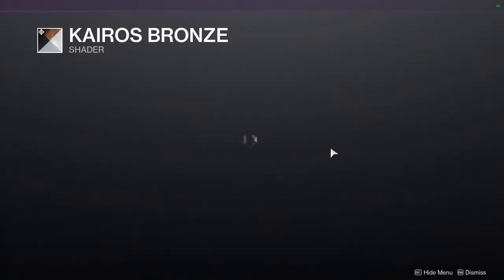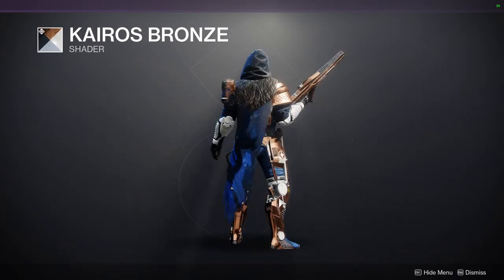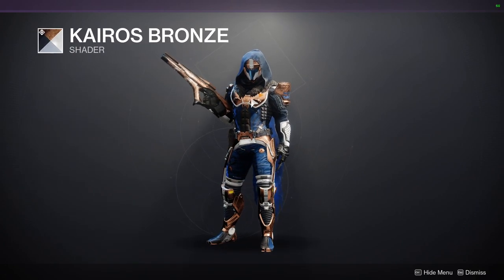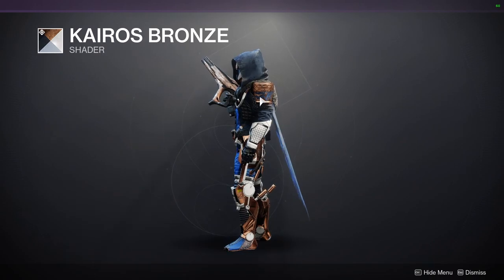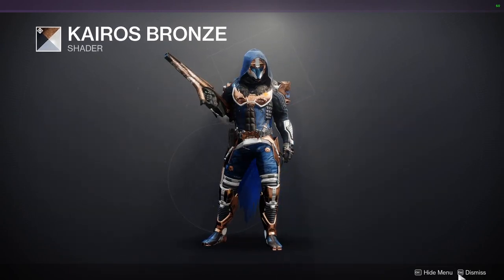We have Cairo's Bronze, which is an interesting shader. I like the bronze — or copper — I think that's more copper than anything else, but I like this color quite a bit. It actually does go with what I'm wearing. The blue specifically doesn't change color, and the white and blue here doesn't change color. So this actually doesn't look bad — I actually would combine it with this.